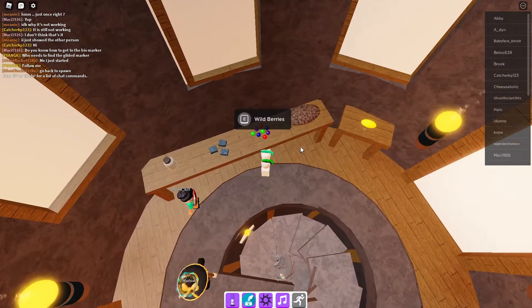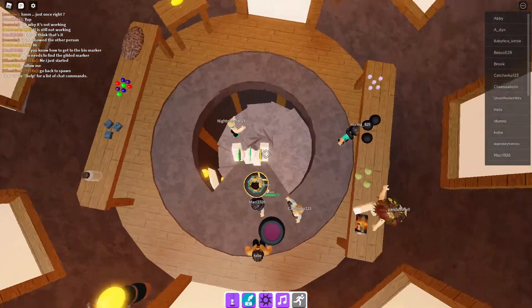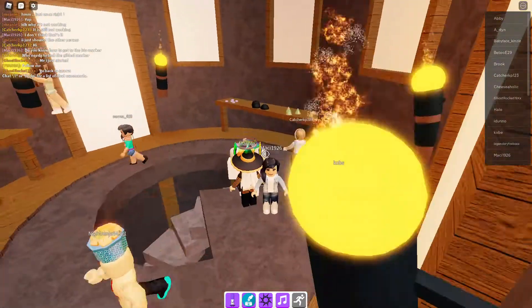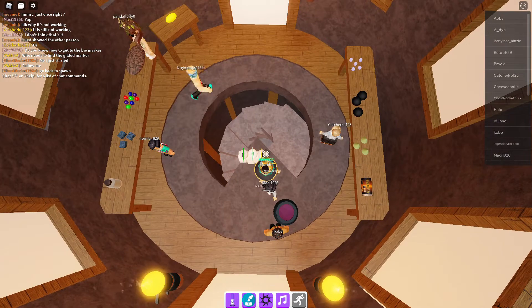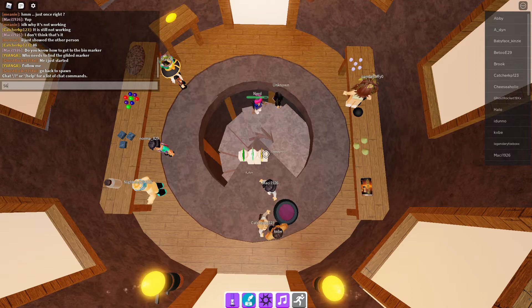Oh, I missed. The rounds keep getting harder and faster, so on round 5 it might not work if you have to look at it and type in the shack. I guess you have to do it without looking at your keyboard.